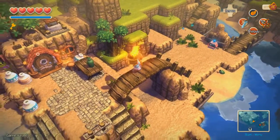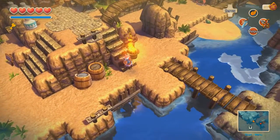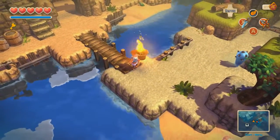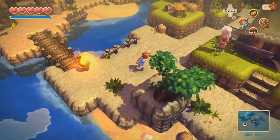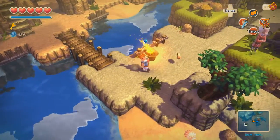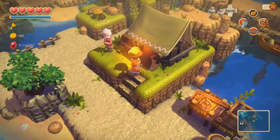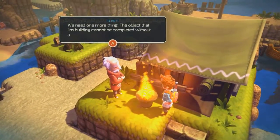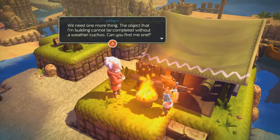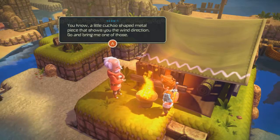I think this counts as a fireball, to my mind. It seems extremely dangerous to be carting around this lit sconce. For safety reasons, you should make sure it's not lit and then use a flint later. Okay, he's setting up a house for some reason. We need one more thing — the object that I'm building cannot be completed without a weather cuckoo. Can you find me one? A little cuckoo-shaped metal piece that shows the wind direction.